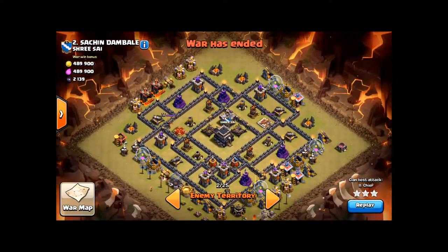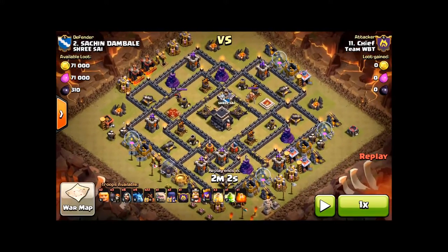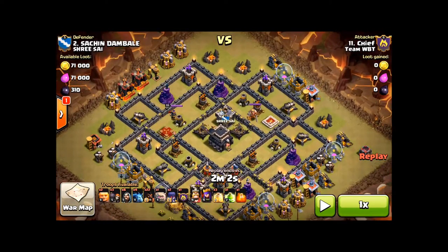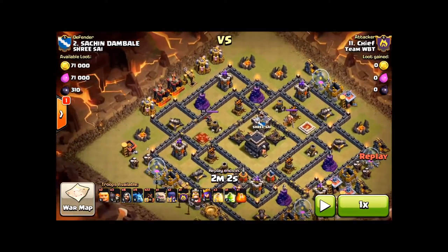Let's take a look at the attack now, and his army composition. He's using two golems, two witches, eight wizards, three wall breakers, four minions — which are going to be used to help funnel on the upper left — and then some giants to help tank the 22 hogs that are going to be coming in sporadically from the upper right.